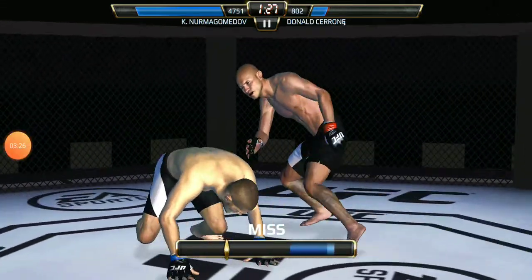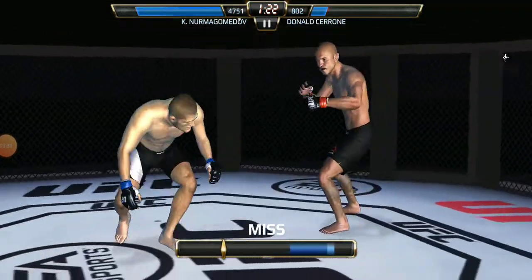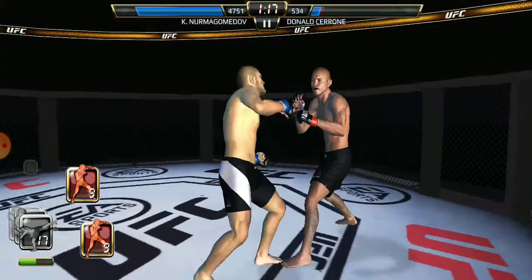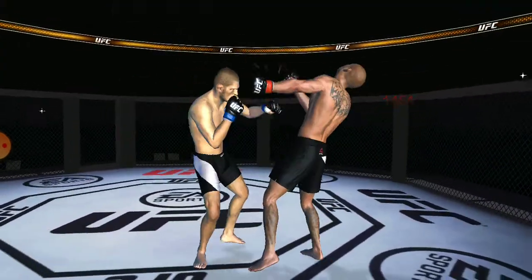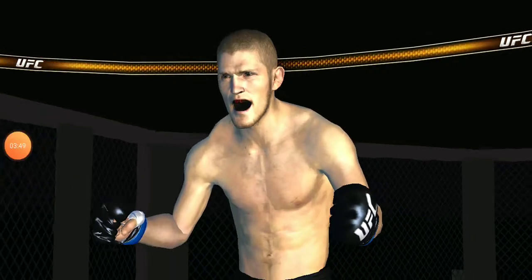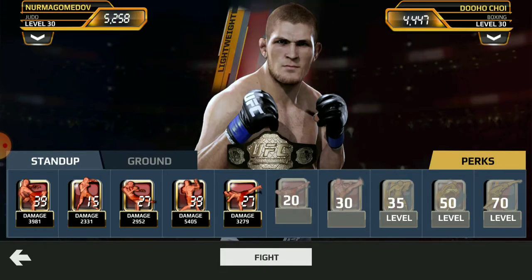Takedown attempt — I'm not even gonna bother with the takedowns. I see a spin kick, I'm gonna go for it. Oh, knocked him out! I just knocked him out with that — Khabib the Eagle Nurmagomedov wins!